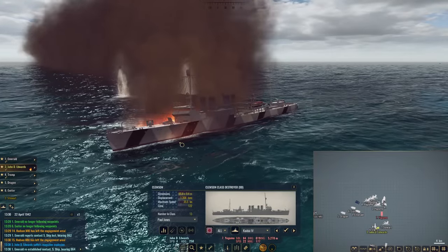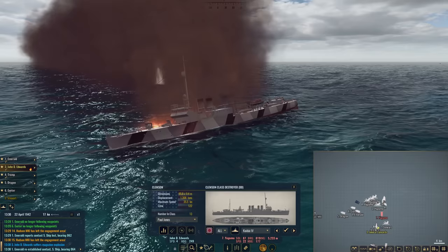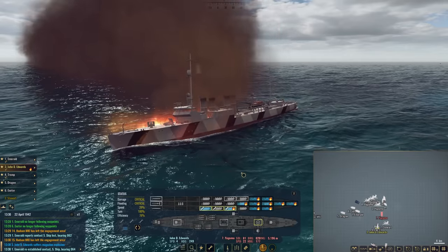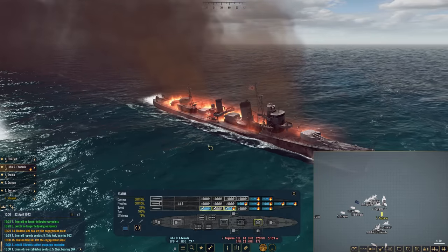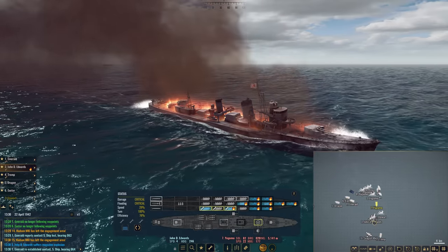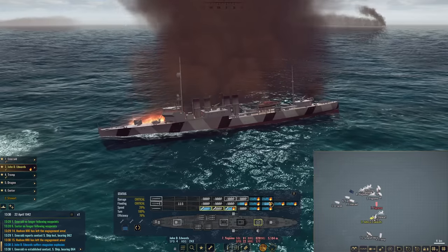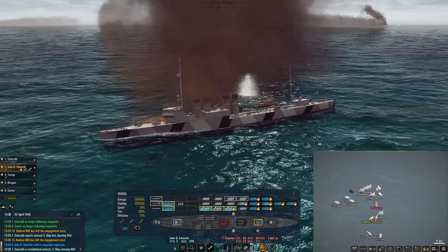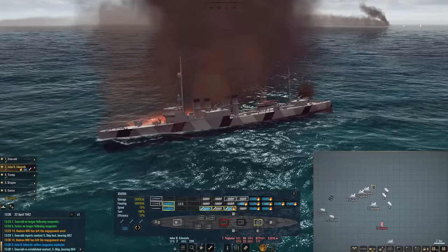My luck just got a lot worse — John D. Edwards has suffered a magazine explosion. Looks like we will be losing two Clemson class destroyers. I think it's time to order abandon ship — I wish we could do that in game, that would be some nice flavor. But she is going to go down — that is two Clemson class destroyers lost.